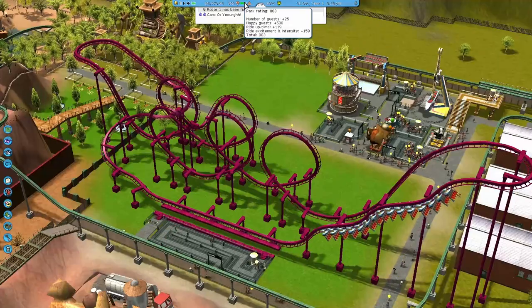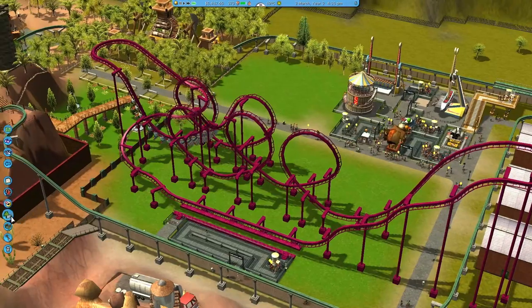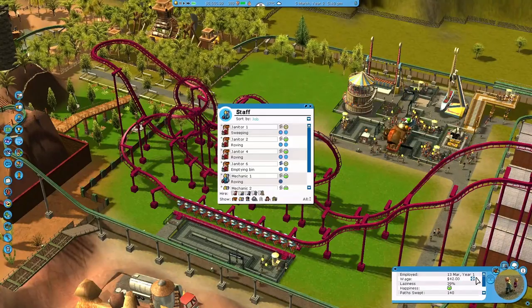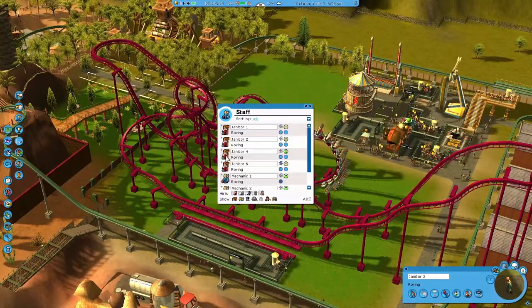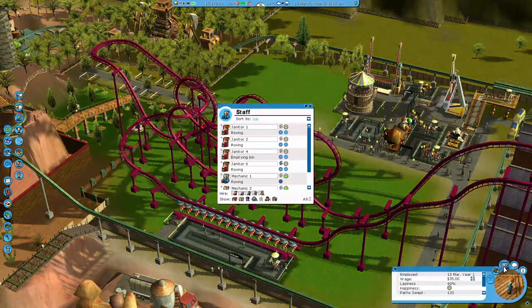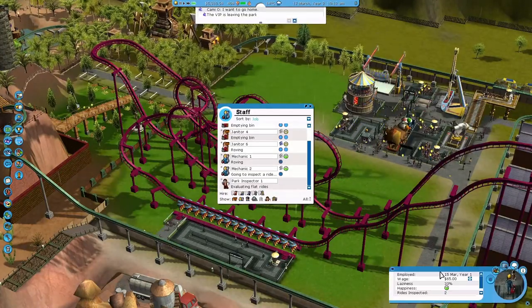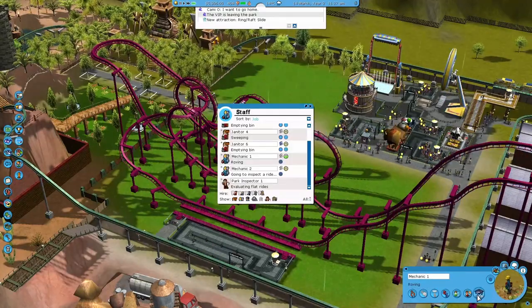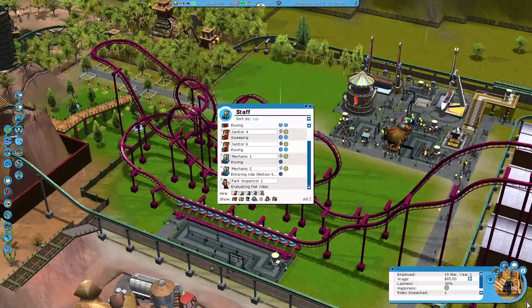I think we're going to be aiming for Loopster — park rating 700. Anything I really need to keep an eye on is the quality of the park, so I will just keep upskilling staff and hopefully they can hold down the park until the end. Keep training them and give them a raise — perfect.